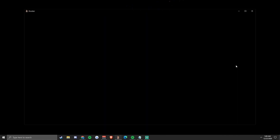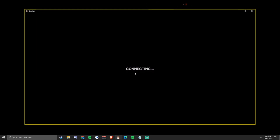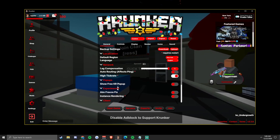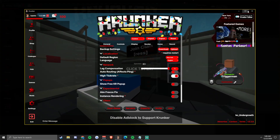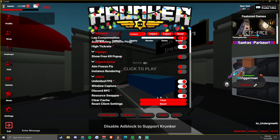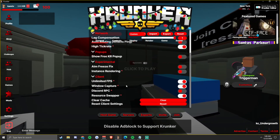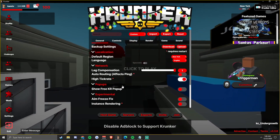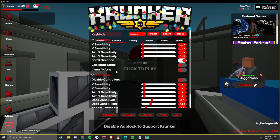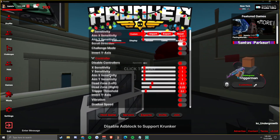Opening up Krunker and going to settings - in my general tab I have high ticket on and my resource swapper is on. Unlimited FPS is also on - those are probably the three most important things on this screen. For my controls, I have 0.37 sensitivity on everything.